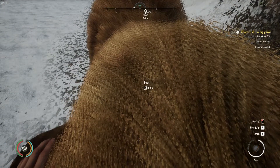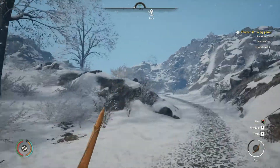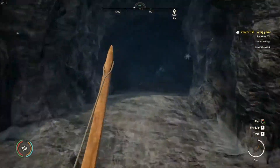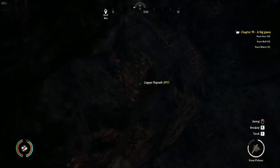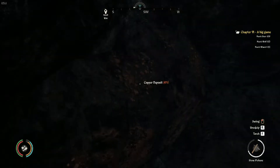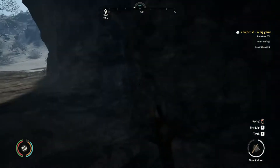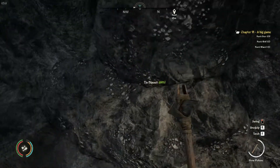We got our one bear — hopefully there aren't more around here. Let's head into the mine after we skin this guy. No more bears that I can see. We got five copper ore and 54 stone, so we'll head in and try to get as much copper and tin as we can.